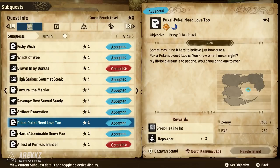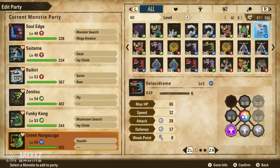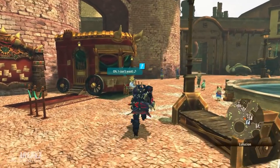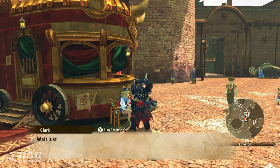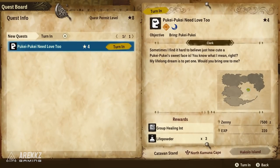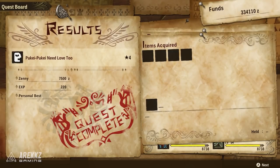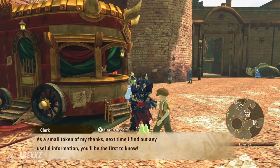If you go over to Lelucion and speak to the clerk — you probably picked this one up quite early in the game but may have just skipped over it — she gives you a quest called Puke Puke Needs Love 2. All you need to do is have a Puke Puke in your team, go speak to her, and it will complete the quest. But this is the beginning of a very important quest chain.